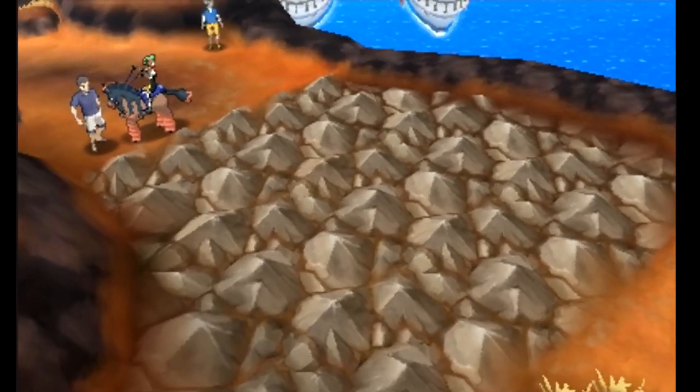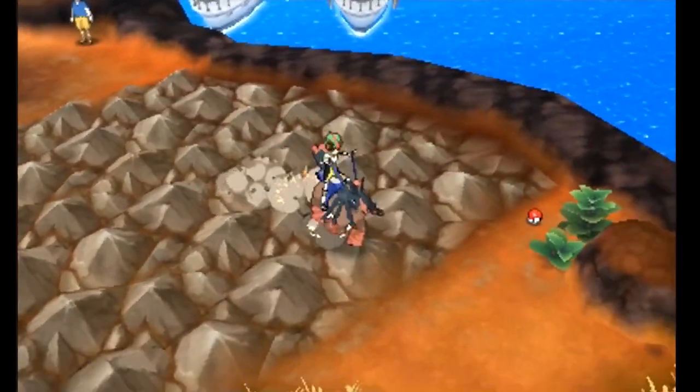For example, make Cut a Steel-type move that does super effective damage to Grass types. Strength is about boulders, so make it Rock type — there's no physical Rock-type move with 100% accuracy and 80 base power, so we can fill that niche. Flash could be Fairy type and hit multiple opponents, and then either make it do a little bit of damage so it's like a Dazzling Gleam that trades power for an accuracy drop, or keep it as a status move but make it drop accuracy by two stages instead of one to really make it threatening.